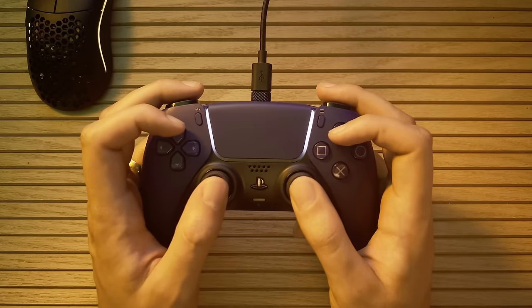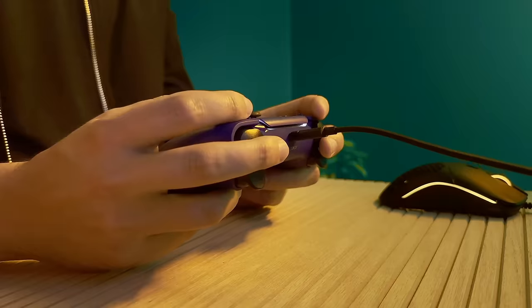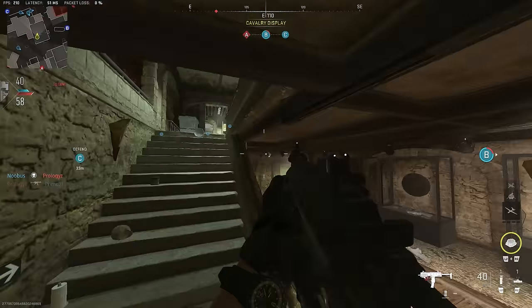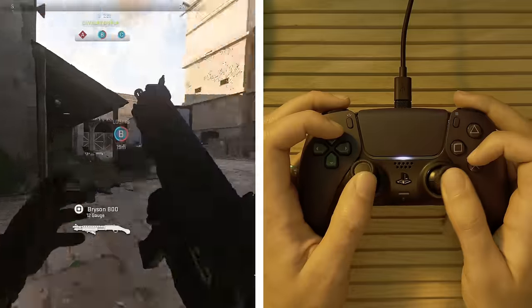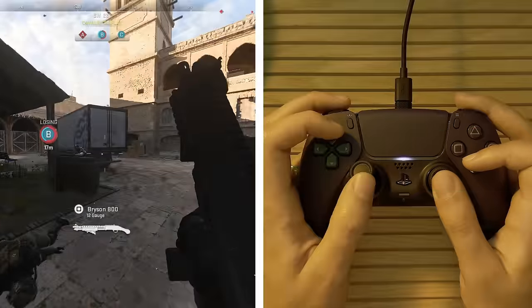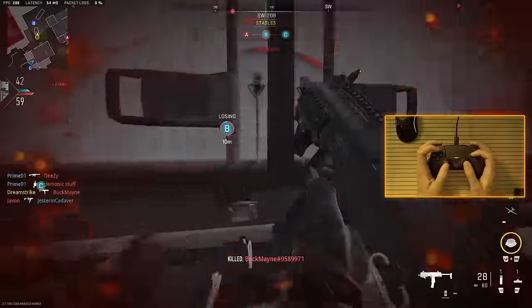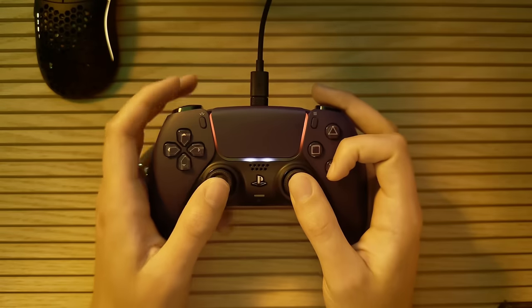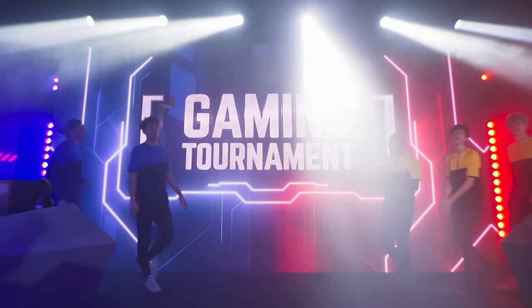Instead of using the index fingers to ADS and fire, they use their middle fingers. This allows them to press every button on the controller without moving their thumbs. So now to do the jump shot, you can press X with your right index finger and still aim and shoot — and not only that, but you can reload and slide and do all kinds of things, which is why this grip or the partial claw grip is so popular among pro controller players.